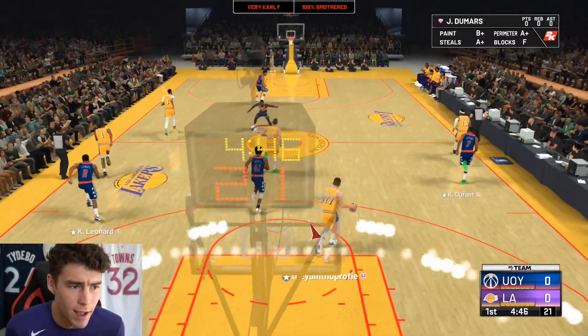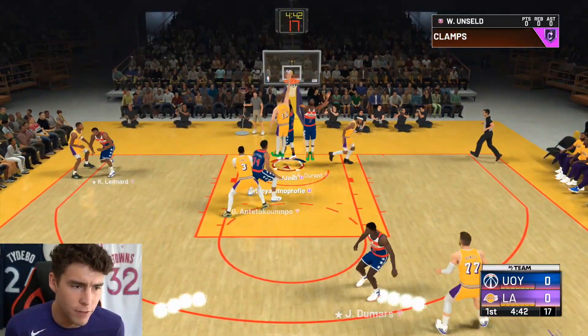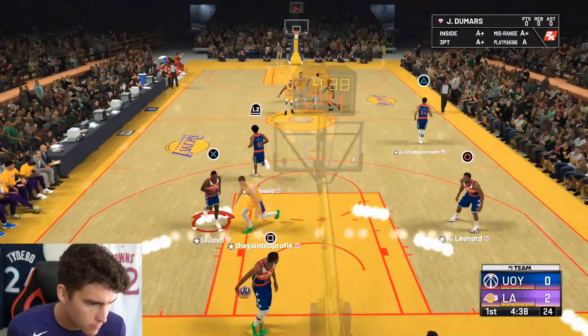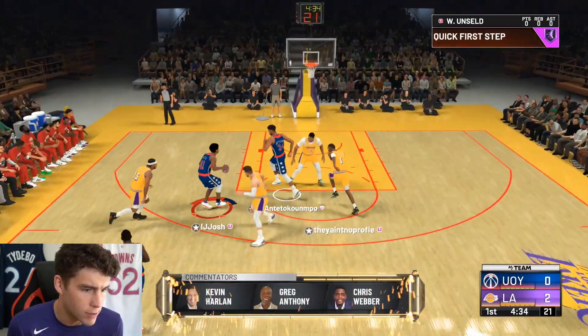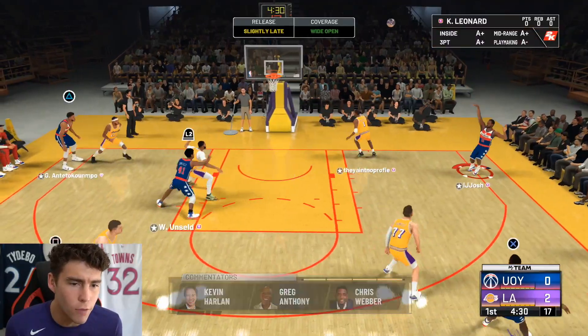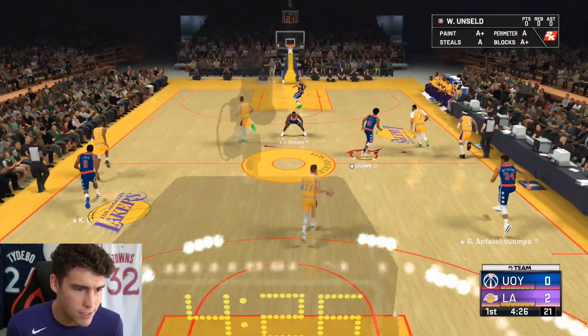That's the thing about Wes — although he didn't finish that one because it got contested, he just blew by the defense right there, super easy. He's getting triple teamed — over to Kawhi. I got a full bar with Kawhi Leonard. Rough start to the game, no doubt.